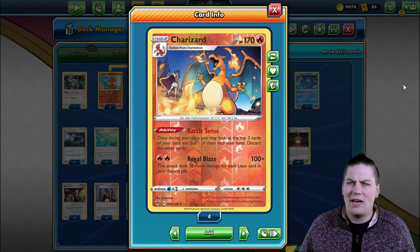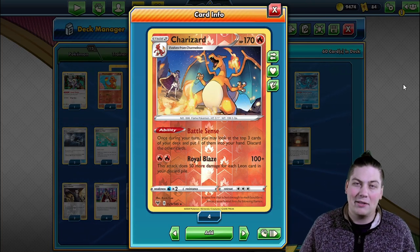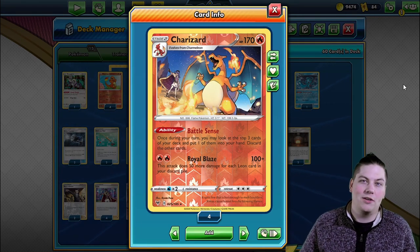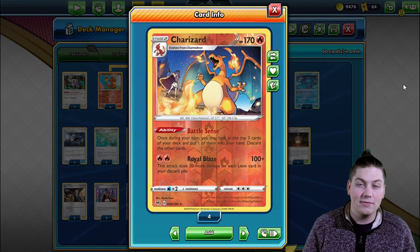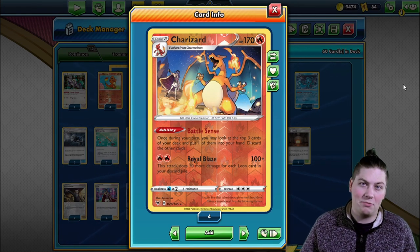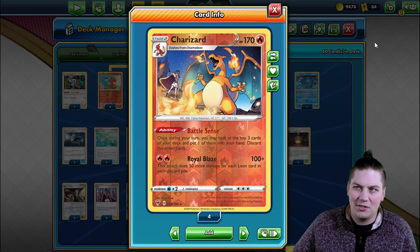This Charizard — it's hard to get Leons in the discard, and you'll see in these next couple games. These are really raw footage of what this deck looks like. You might have a Charizard deck that works better; I would love to see it. This deck is good, it's fine, it works — passable, but might have some room for improvement.